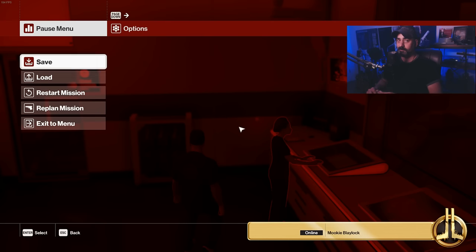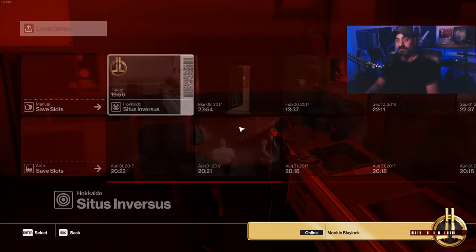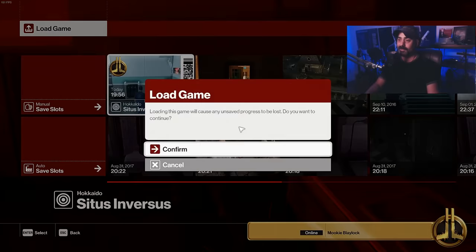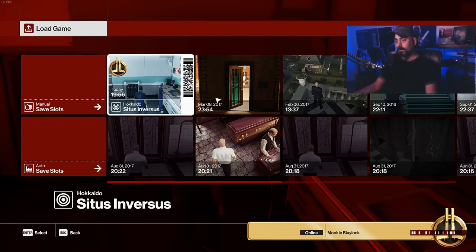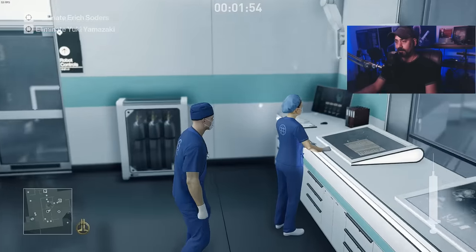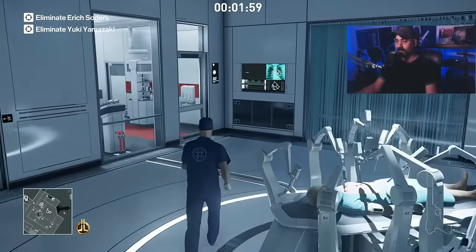There was one more woman in the way of the first Soders kill, but there's actually another woman in the way too - she is the woman upstairs with a clipboard. Reloading this save file will kind of slow her cycle down so that we can get into Soders with the suit and expose ourselves as 47. Let's load that save file up and give this woman the old treatment and haul ass.